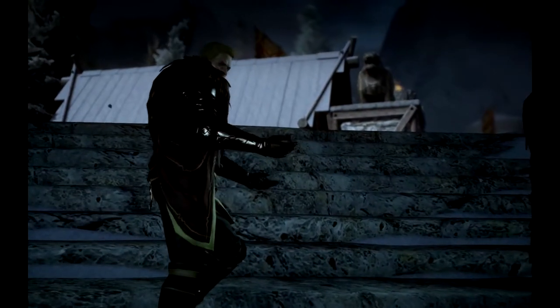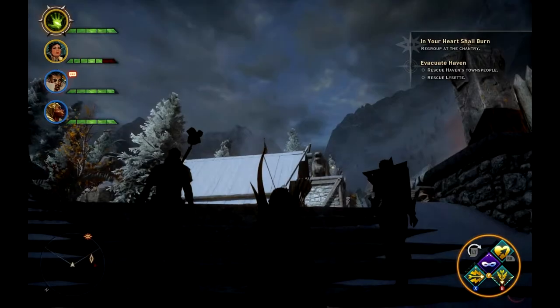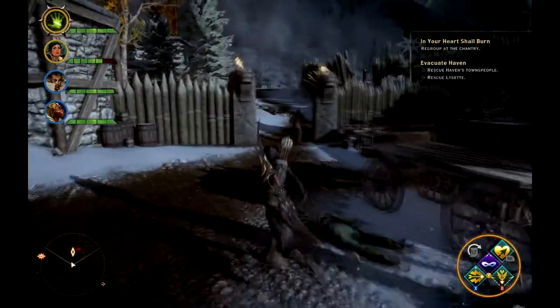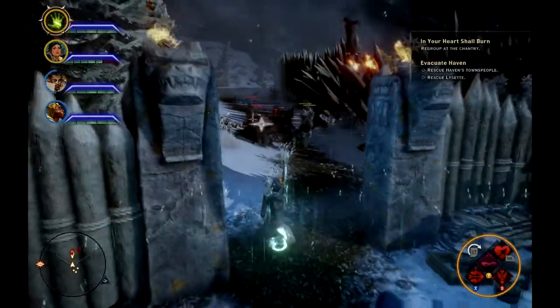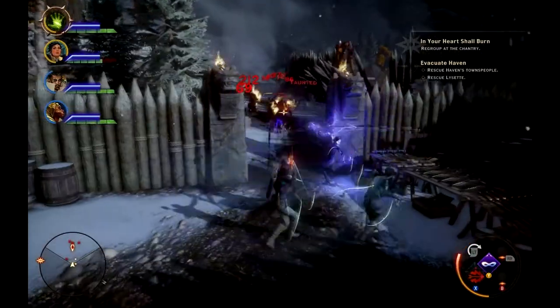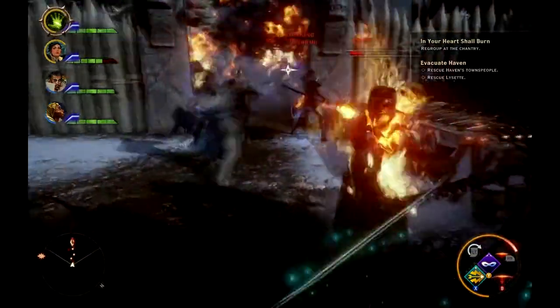There are gonna be six people in town here that you can save. As soon as you come in the gates, turn right here and you'll be able to save the Templar Lisette.